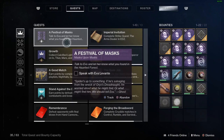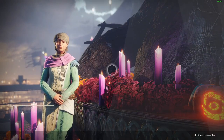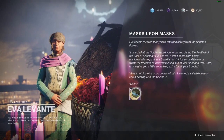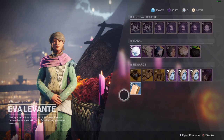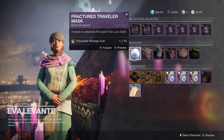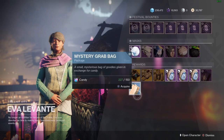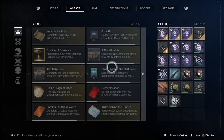The quest says: talk to Eva and let her know what you find in the Haunted Forest. Let's head back to the tower and talk to Eva and see if that's the end of the quest. We are back at the tower — let's talk to Eva and she's going to reward us with a Chocolate Strange Coin, and I believe that is the end of the quest. We can go ahead and buy one of these masks with our Chocolate Strange Coins, but let's go back into our inventory and double-check our quest.